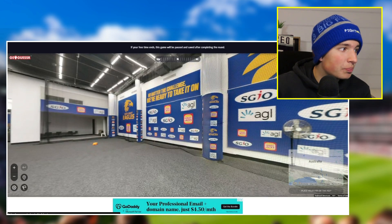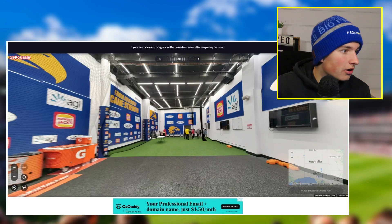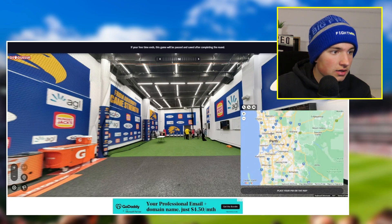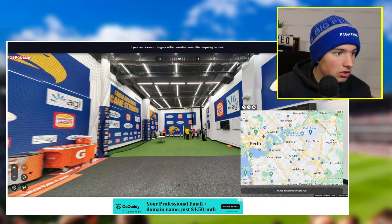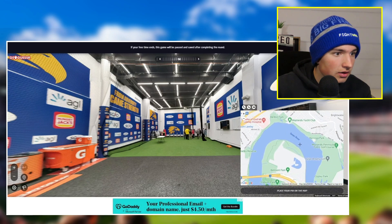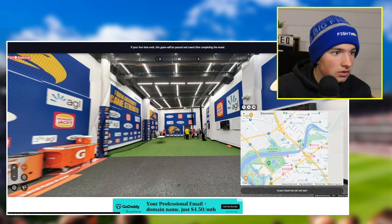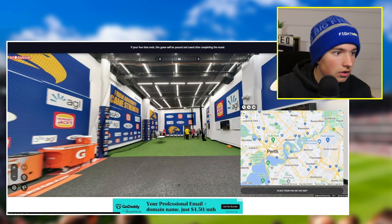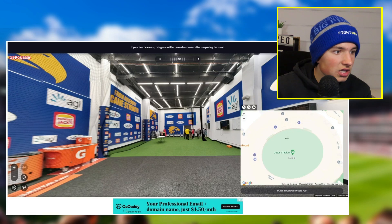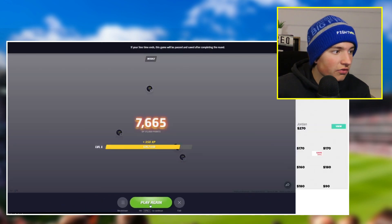I'm going to take a guess and say Optus Stadium, because these look like some pretty nice West Coast Eagles home rooms — these rooms are incredible. That means we're at Optus Stadium, which is on the water, right? East Perth? No. Up a bit. I know it's on the water, or just next to it. I'm going too far from Perth I think. It's around here — right there, Optus Stadium. Walked past the bloody thing. We're in the rooms; I'm going to guess this side. 93 metres off — not too bad.